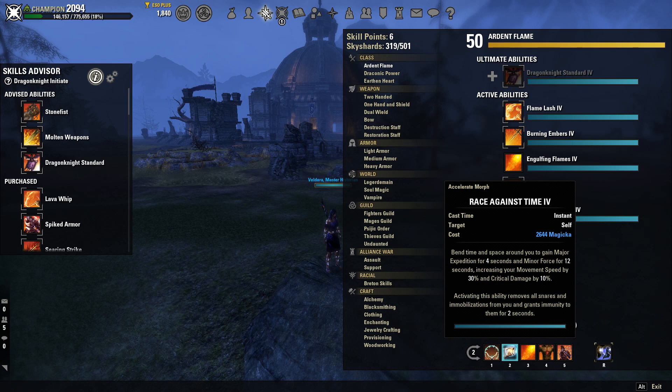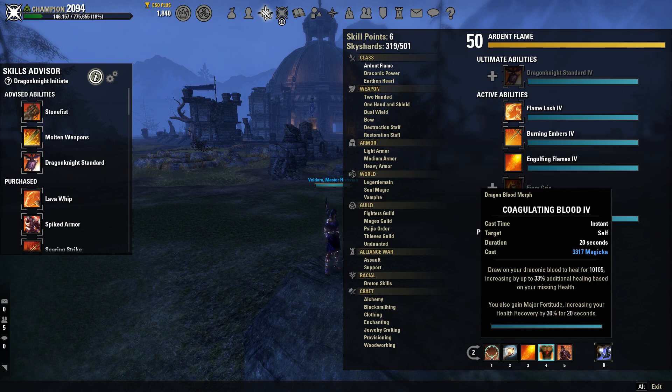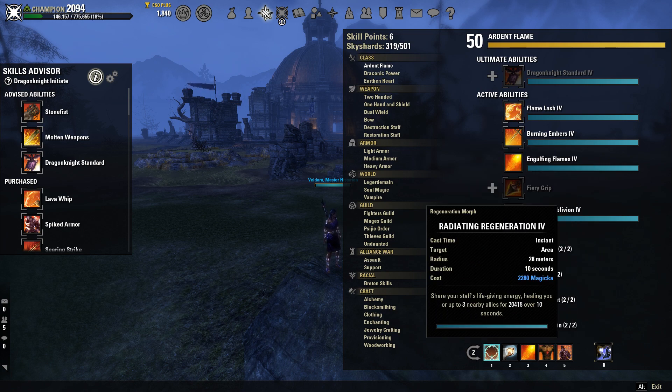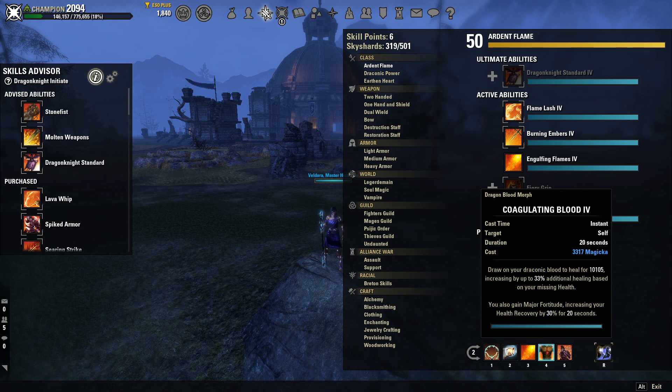Race Against Time is your snare removal — you also get to go fast. Engulfing Flames: you want to start every fight with this because it increases your flame damage while it's active, so keep it on your enemies at all times. It also does decent damage. Coagulating Blood is your oh-no heal — if you're applying Radiating Regen and Burning Embers constantly, you shouldn't need to hit it often unless you're getting zerged down.